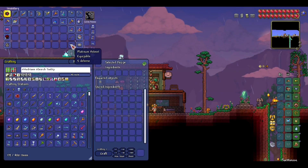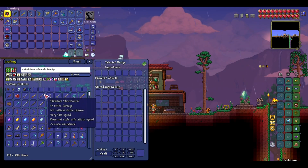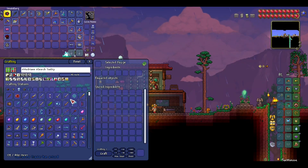Let's just remove the platinum helmet. Should I sell it? Yeah, probably. I'm just gonna sell it. And I managed to craft some combined stations from the...